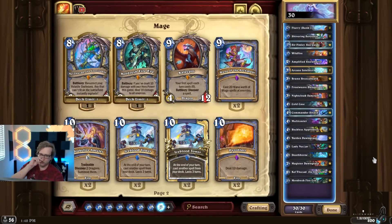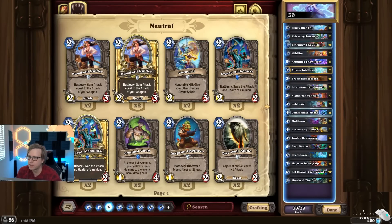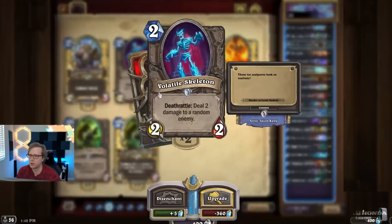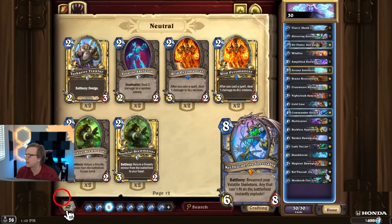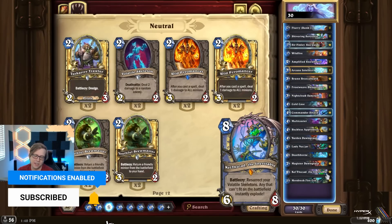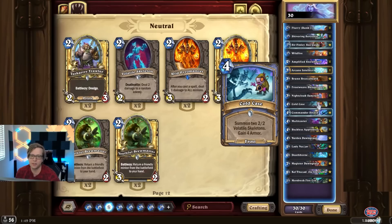In Castle Nathria we got this new Mage mechanic, which is the Skeleton. So we spawn Skeleton dudes. The basic idea is that we get a lot of volatile Skeletons — like 10, 20 of them — and then we play Kel'Thuzad the Inevitable, which resurrects all the Skeletons. Those that can't fit instantly explode. The Skeletons by themselves are already pretty decent, and you get them from cards that tend to do something else at the same time — like giving you four armor with Cold Case.